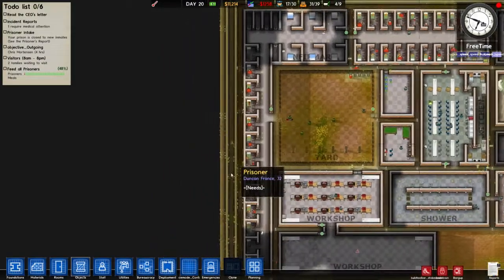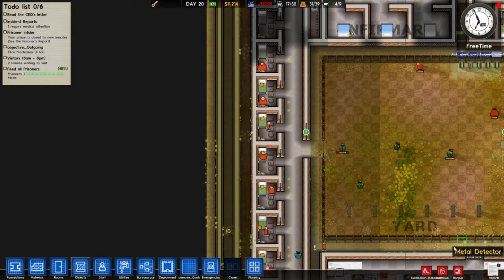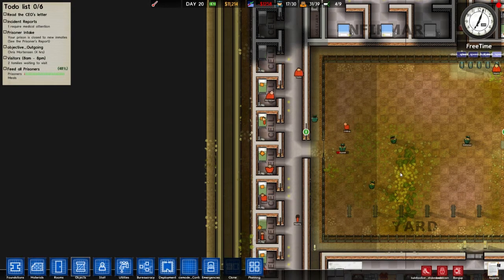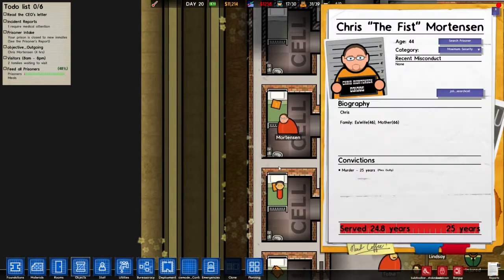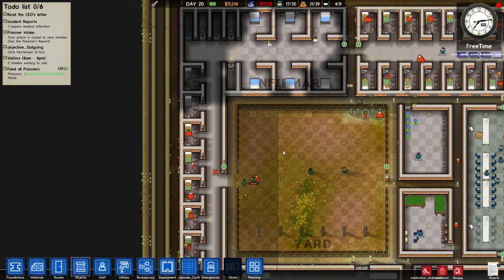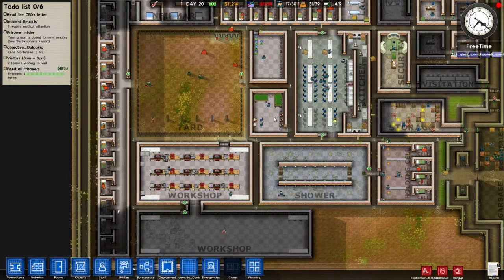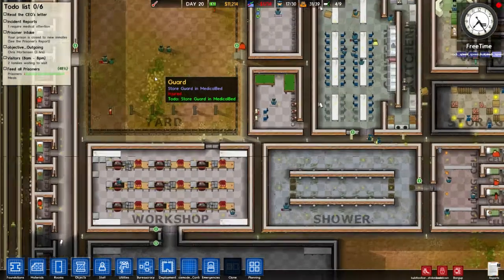The metal detectors go off randomly — someone told me that in the comments. The game likes to pretend prisoners have got stuff more often than they actually do, so prisoners get searched, get mad, and I'm pretty much unable to control it.